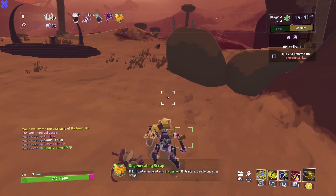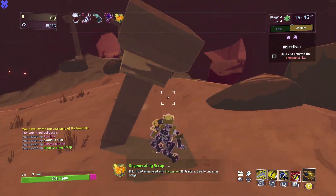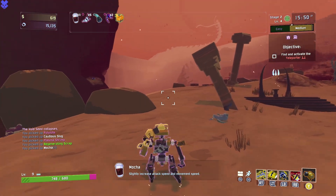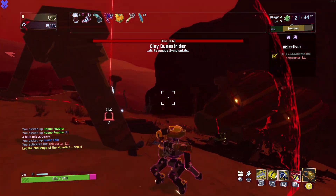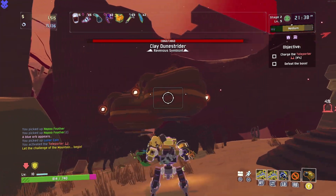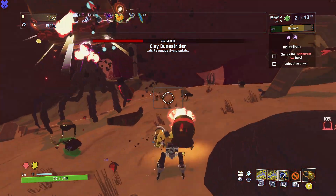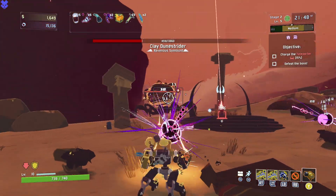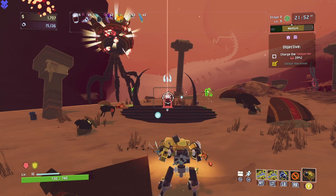Another piece we have to build up is regen scrap. If we have enough regen scrap, we can go get legendaries every time we find a newt altar. It is teleporter time — as you can see, we have a lot more attack speed and a couple of feathers. Let's see how satisfying it is at this point in the game. That is pretty satisfying, but we still have some really good improvements to make this absolutely crazy. We got two more green items.